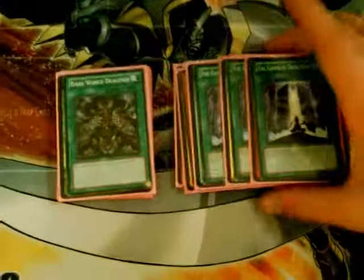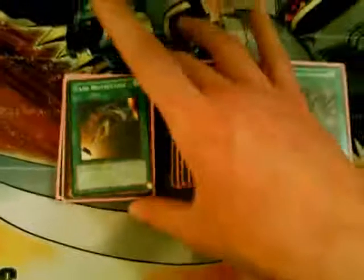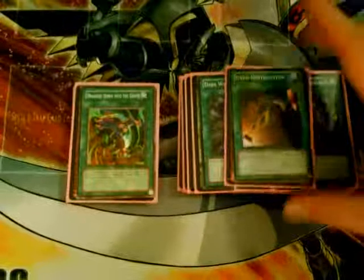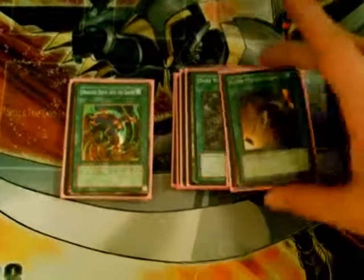On to the spells. Of course, the Gates — another engine, kind of like Trance, except you can draw as well. Three Dark World Dealing: draw and discard, kind of like the field spell except it's just a normal spell and you don't have to banish. Card Destruction — the rape card of the deck, I would like to say. Because you play this when you have the right cards in your hand and it's just game over. Your opponent can't really do anything, especially if they have hand traps. Three Drag Downs.